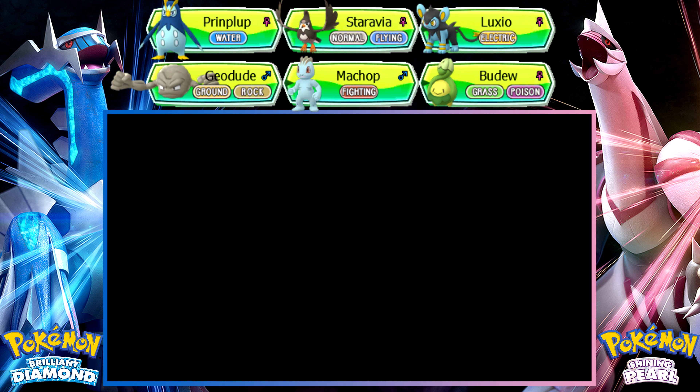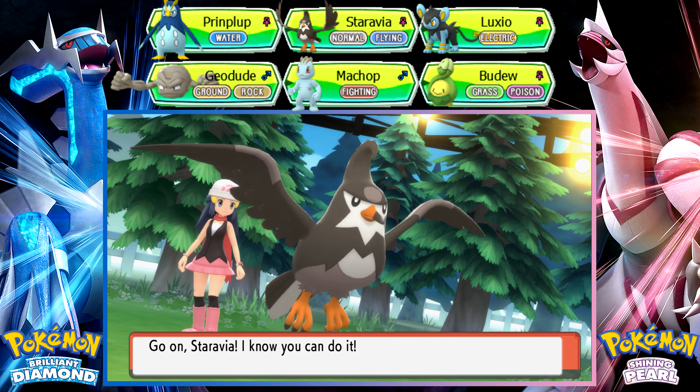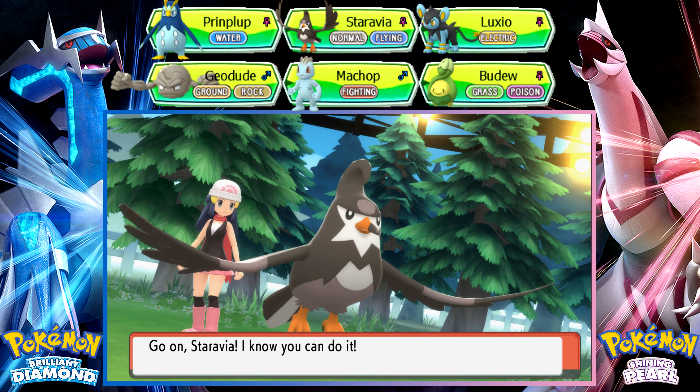First trainer is Carolyn. What do you have? Cherubi. We can pretty much sweep through this — let's do it, Staravia. I wonder, if you don't have Starly or Staravia, how would you even beat this gym?